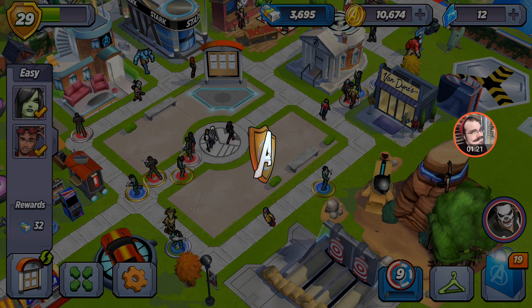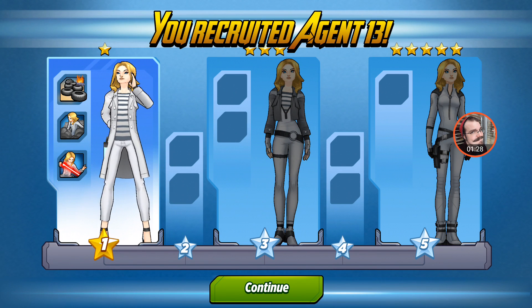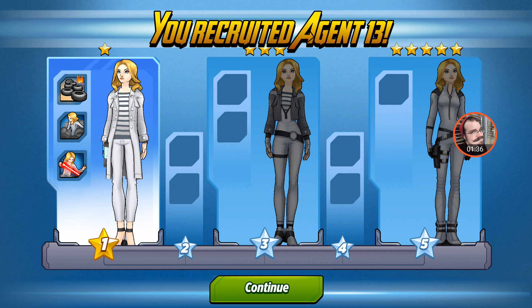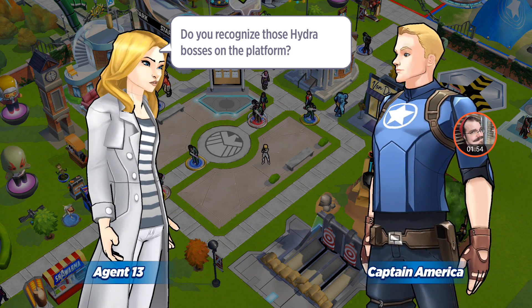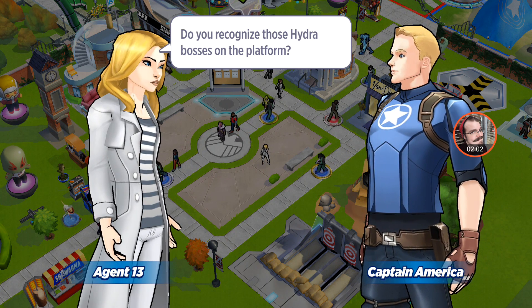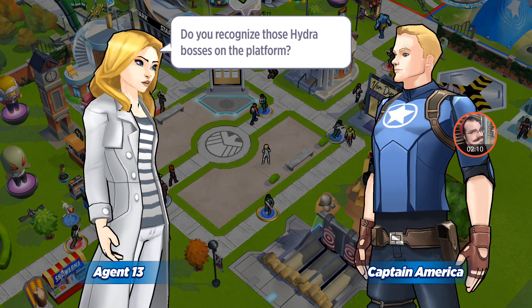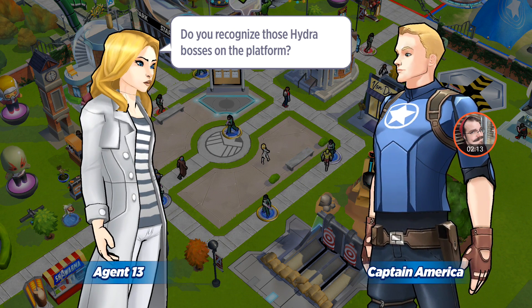Just like T'Challa, it looks like she has three different forms. The first form is just her traditional dress-down skill set. When you upgrade her later on she'll unlock a lot more, including the traditional Agent 13 look. And I believe, just like Guardians of the Galaxy, they're probably going to force you to upgrade her — like T'Challa and Spider-Man — towards the end of the quest or event line.